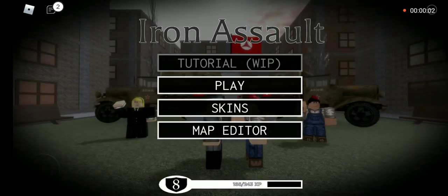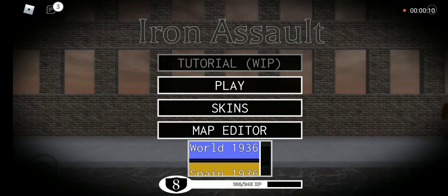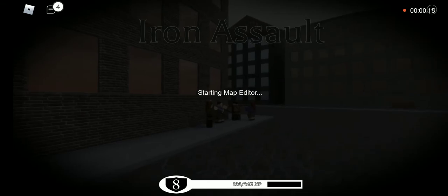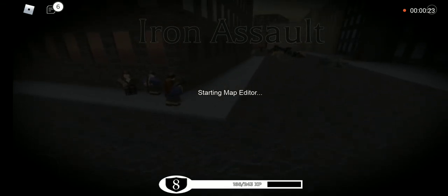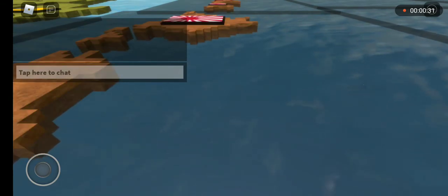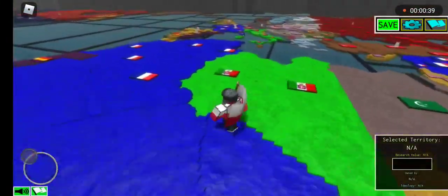Hello guys, we are on Iron Assault currently and we're going to be creating a modern day map just by spawning World 1936. This is on a mobile device, so if there's a country that is not included I will just use the emoji for the flag. Alright, so we're in 1936 and I'm waiting for the game to load.